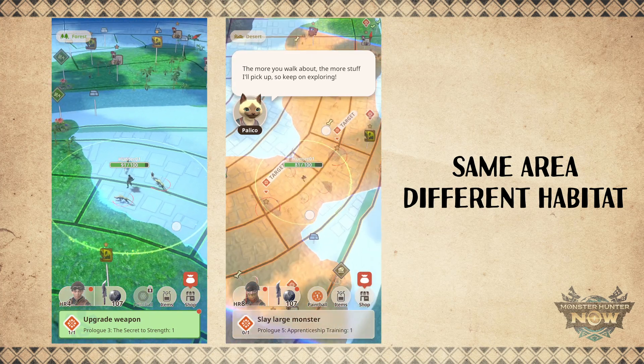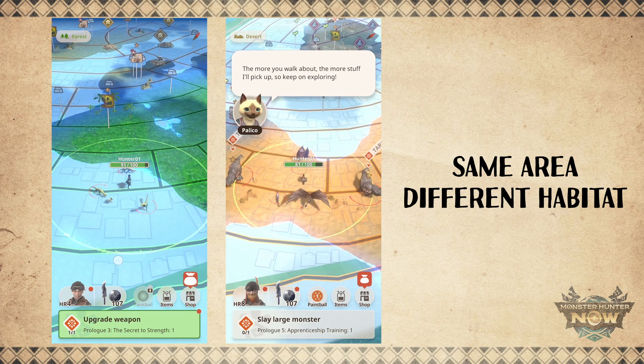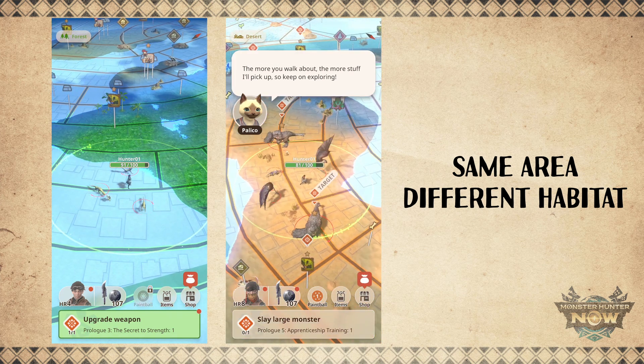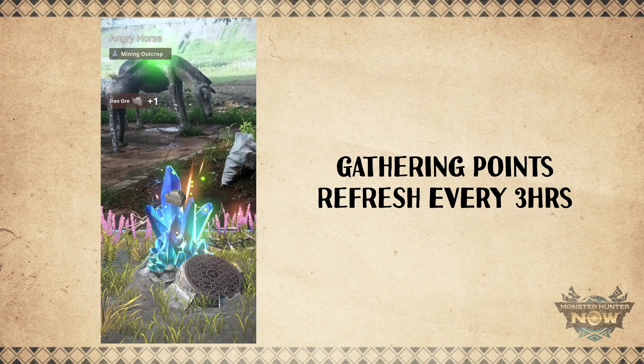Habitats will refresh and rotate every three hours, meaning the area you visited earlier will have a different habitat three hours later. Gathering points in the habitat will also refresh and you can gather them up again.